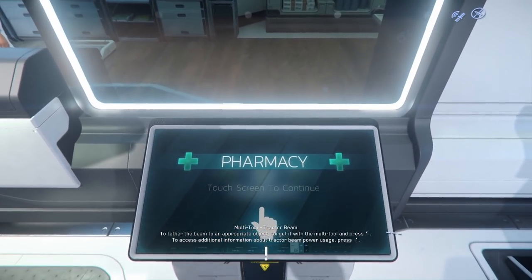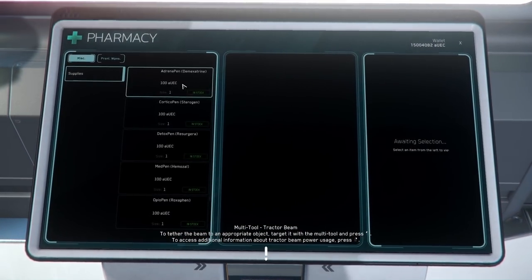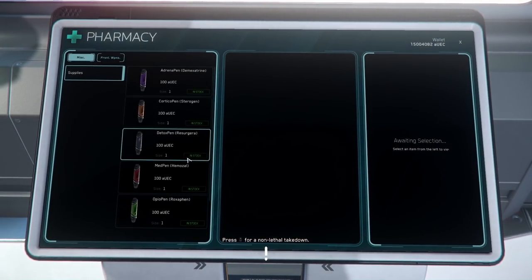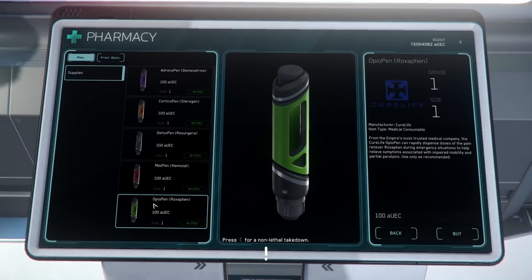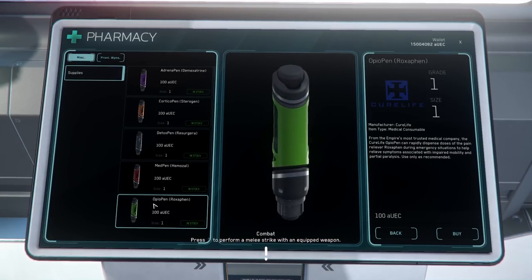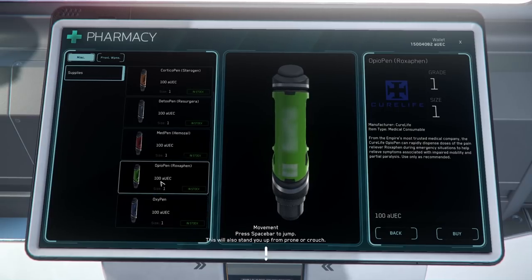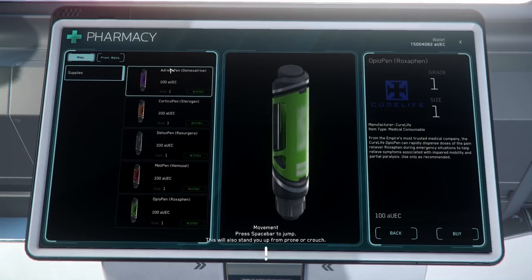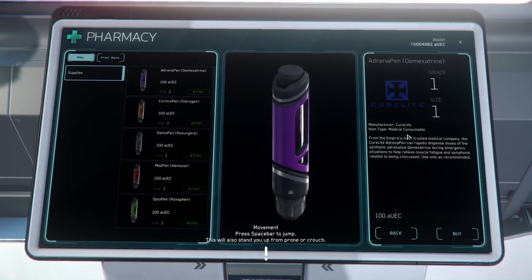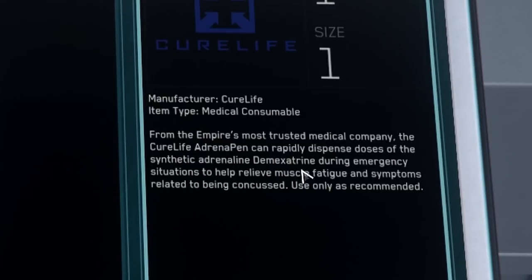I think we can buy — look, this is all new right here. We have all this new stuff: detox pen, med pen. From the Empire's most trusted medical company, the Cure Life opiopen can rapidly dispense doses of the pain reliever roxafen during emergency situations. Oxypen, med pen — we've had those. Adrenapen — I think this is for adrenaline. Yeah, synthetic adrenaline. Nice.